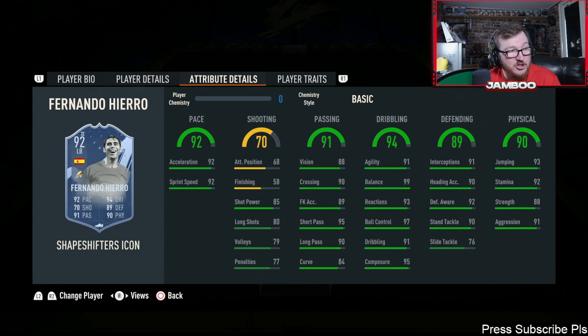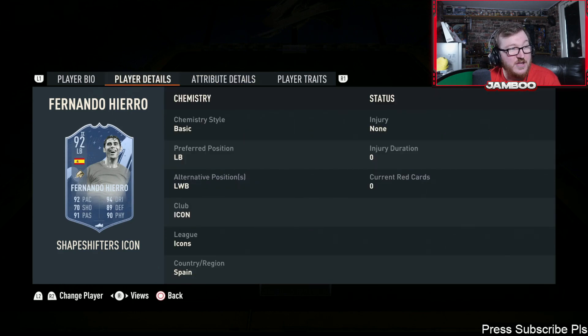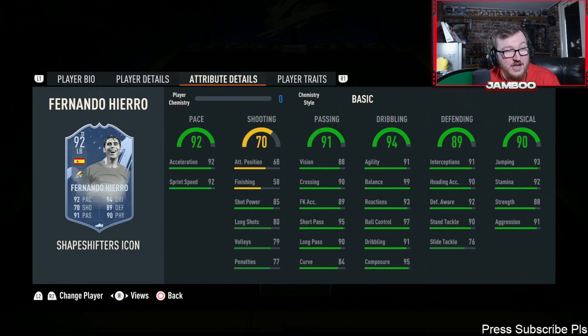And then we have Fernando Hiero — insane value, absolutely insane value. Six foot two, high-high work rates, four-star four-star. Can't shoot, which is sad, but if you can find a way of getting this guy in at center back, he will be on another level. Look at that agility and balance to recover on through balls, the pace, the defending, the slide tackle — this guy is an elite center back if you can get him in there.